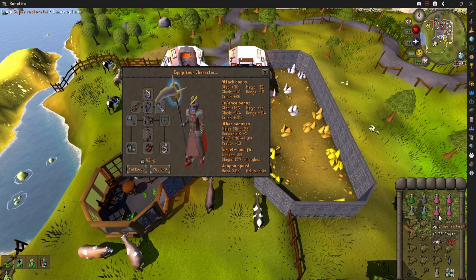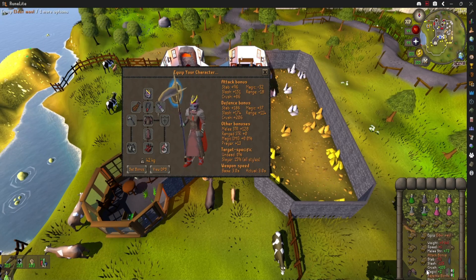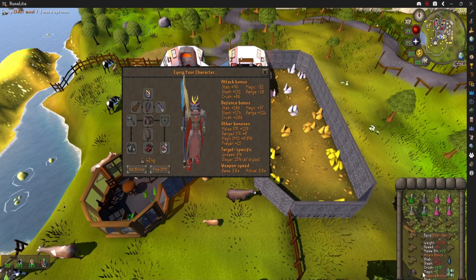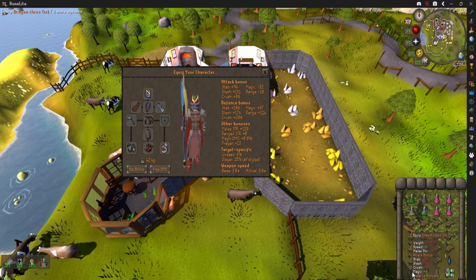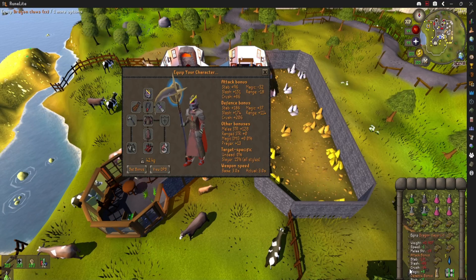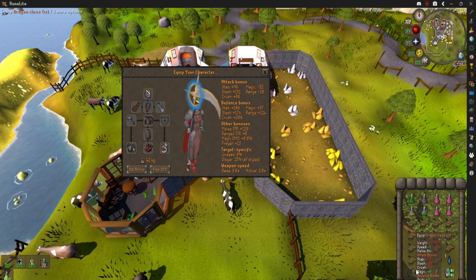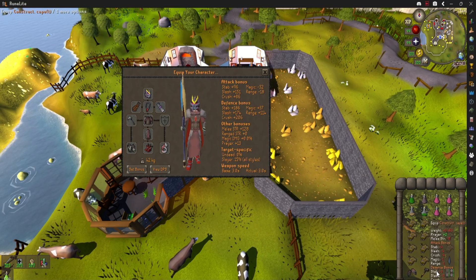A couple Super Restores or Prayer Pots. I have my Pre-Pots here. Anglerfish, an Elder Maul, another big Crush weapon. Dragon Claws and/or Burning Claws. Void Waker also works, but currently it seems like this boss doesn't have very high defense, so I don't think Void Waker is worth it. I would say Dragon Claws. And then your Rune Pouch for Venge, and a Teleport Out.